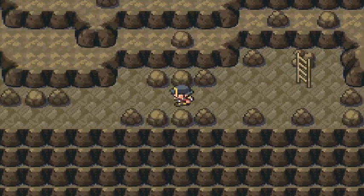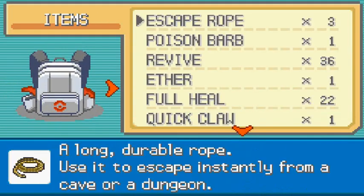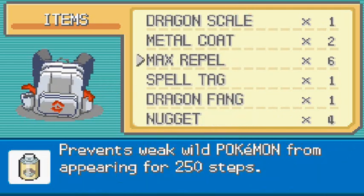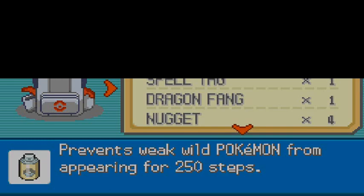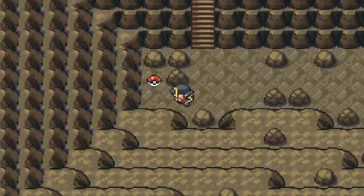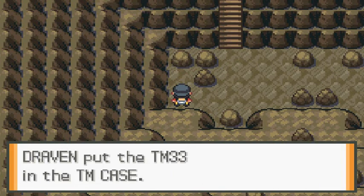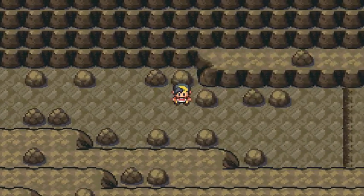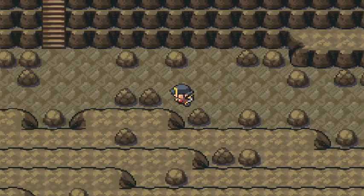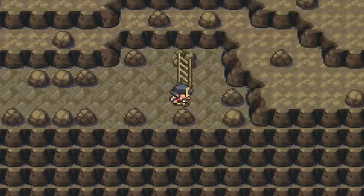Route 9. In our last episode we actually found inscriptions of a legendary electric type Pokemon, and right here — wow, seriously, TM33 Ice Punch! Yeah, it was an inscription of the legendary electric type Pokemon.